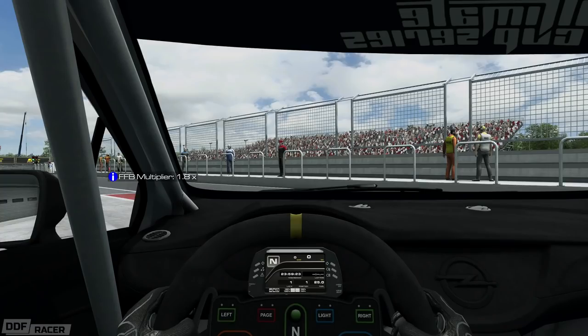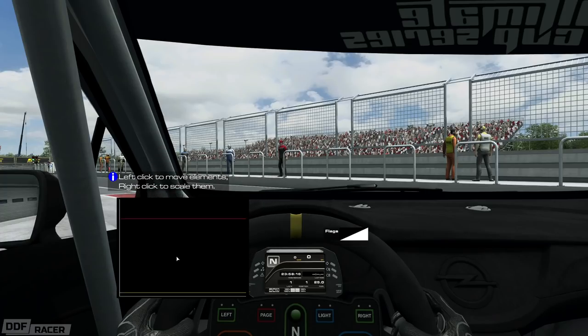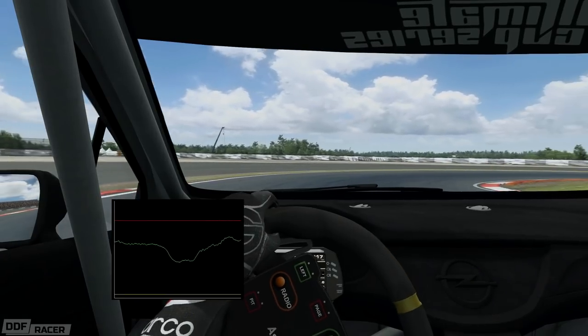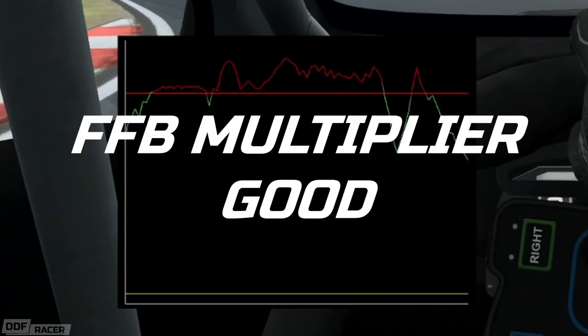Whenever you first drive a car, you're going to need to set up your force feedback multiplier for each individual car. These are generally at the correct level by default, but you may need some tweaking depending on which wheel you're using. Before you start your outlap in practice, use your new keybind to bring up the force feedback meter and use the HUD modifier keybind to move it around and make it bigger or smaller. I tend to move it towards the center of the screen so I can keep it in view and still keep my eyes on the road. This green line shows you the amount of feedback being generated and sent to your wheel — that's physics happening right there. The aim is to get that trace line just about peeking into the red when the car is under the most load.